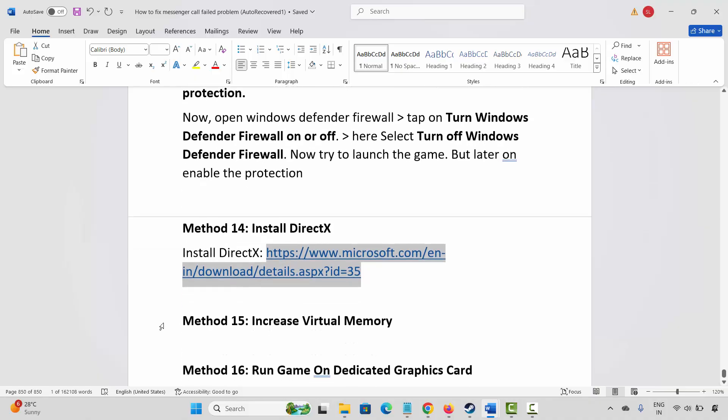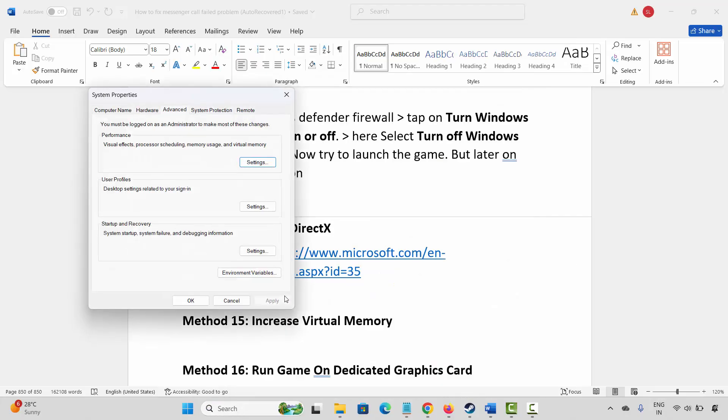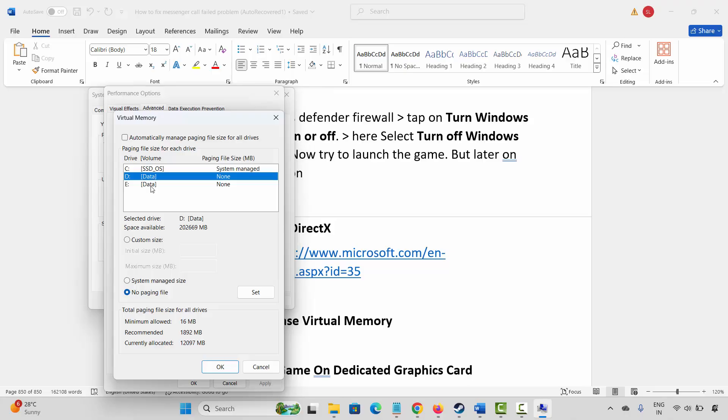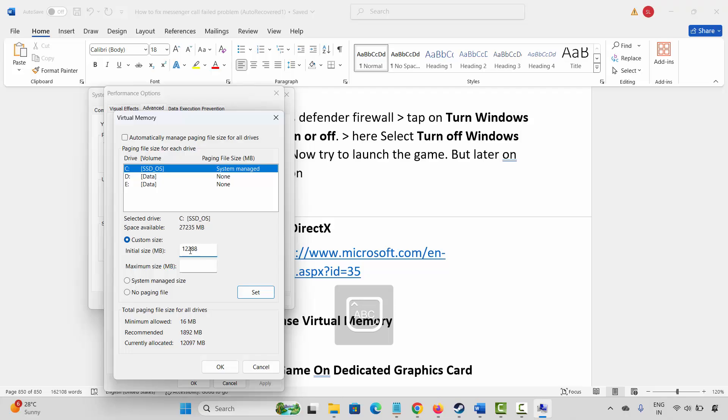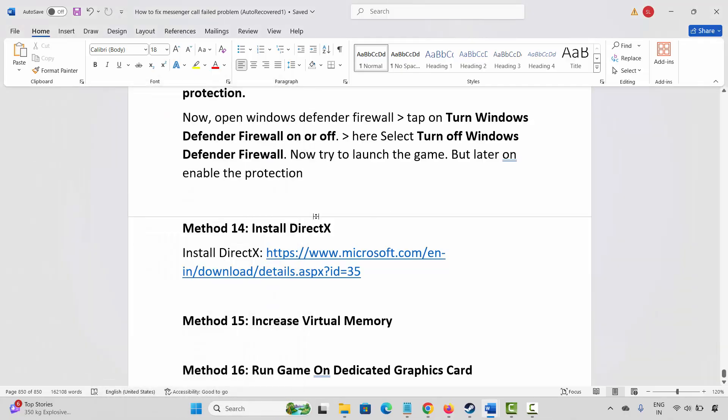The next solution is to increase virtual memory. Go to Windows Search and search for 'View advanced system settings.' Click on Advanced, then Settings, then Advanced again, and click on Change. Select the drive where your game is installed, then select Custom Size. In the Initial Size field, type 12288, and in the Maximum Size field, type 24576. Click Set, then OK, and check if the game launches.